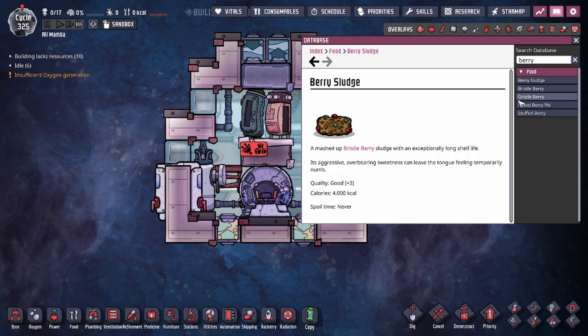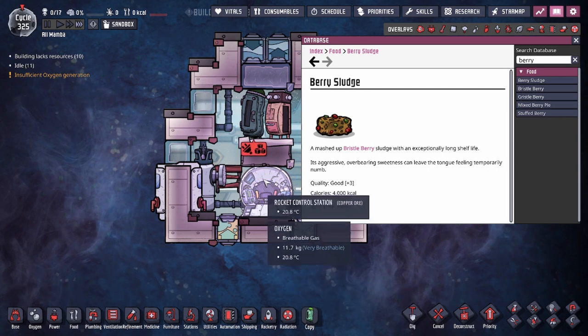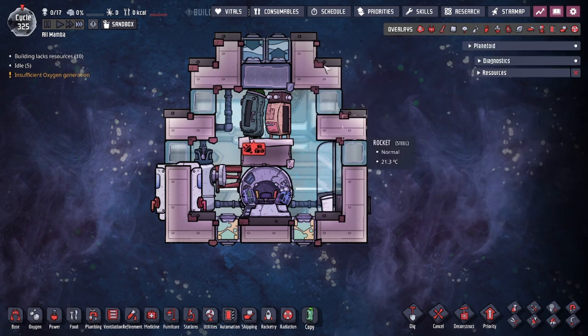For food, I recommend bringing non-perishable items like Muckroot, nutrient bars, swamp chard hearts, or berry sludge. Berry sludge is arguably one of the best foods in the game - it gives plus three morale, the same as barbecue, and it never spoils, so you don't have to worry about food during the space mission. It's crafted from sleet wheat and bristle berries, so if you find either of those grab the seeds and start planting them. I highly recommend berry sludge if you want to bring food.